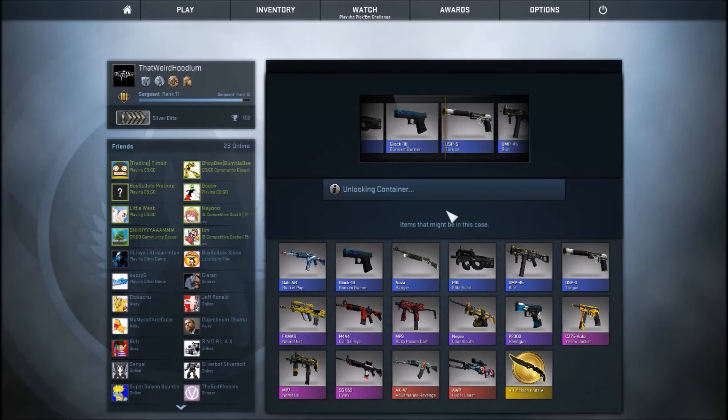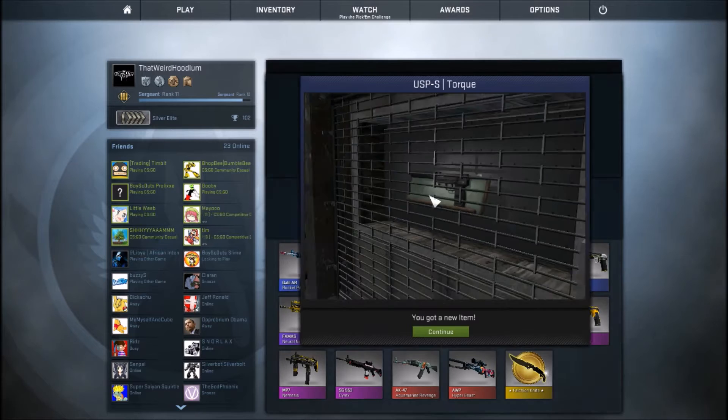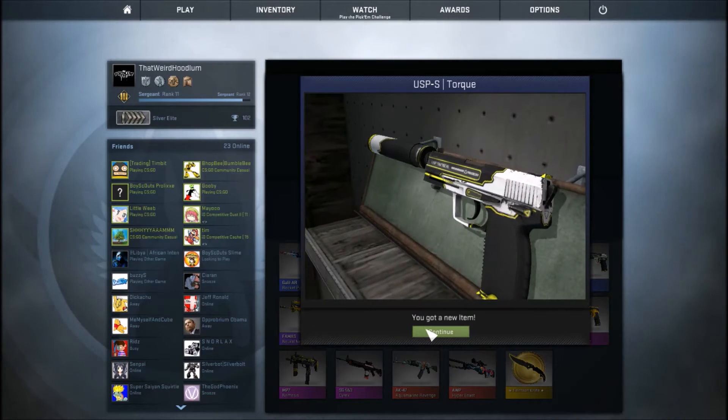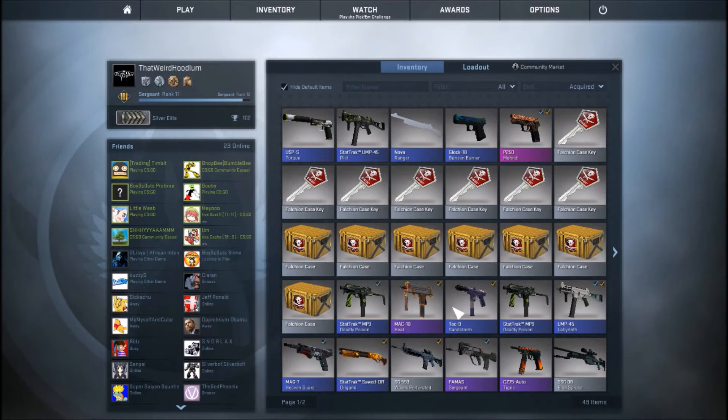Here we go. Oh dude, I got a USP Torque. I wouldn't actually mind that. It looks — field tested. Yeah, USP.